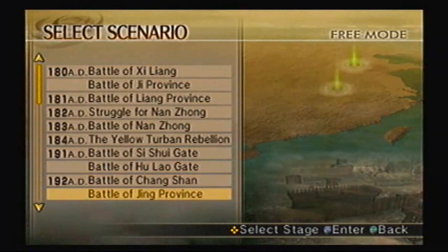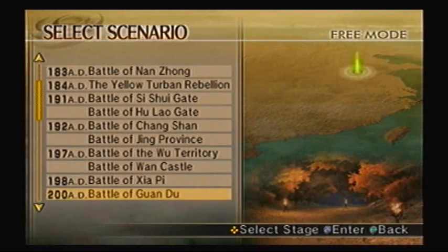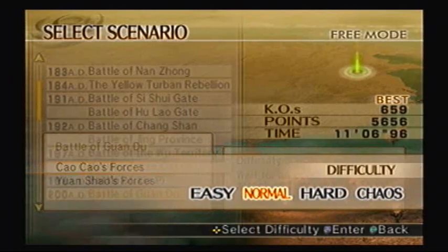Alright, I think we're gonna skip ahead a few battles, because these are just exclusively fourth weapons and no new items to unlock. We'll move on to the Battle of Guandu, all the way to 200 AD. We'll do this under South-South forces. And this is where you can get the Storm Harness.